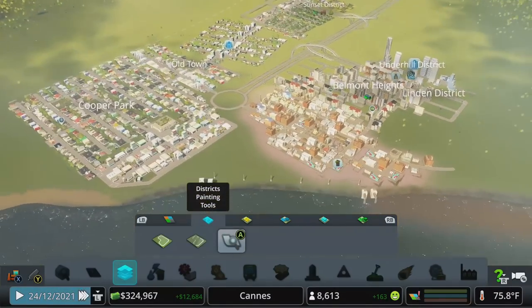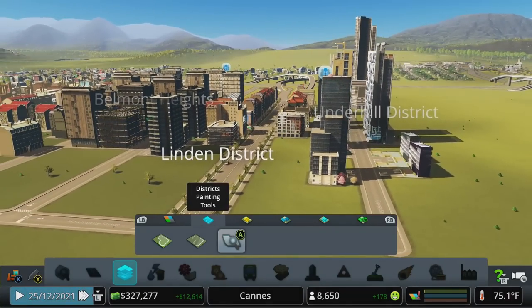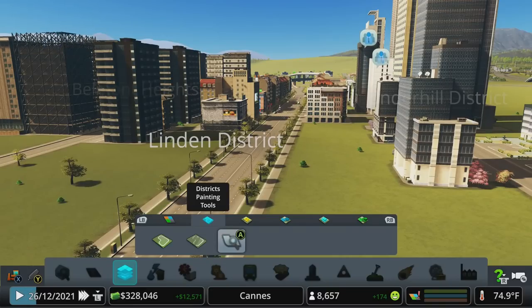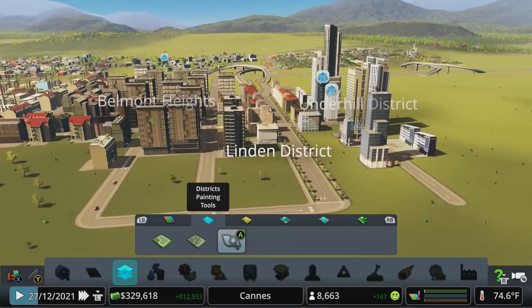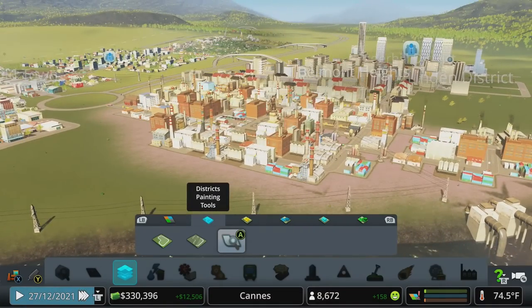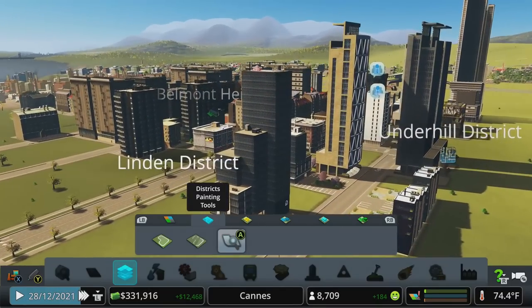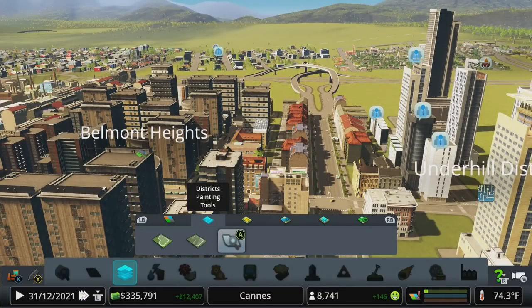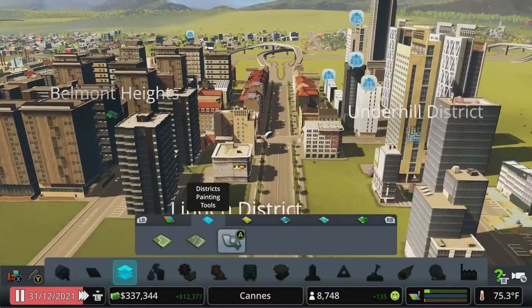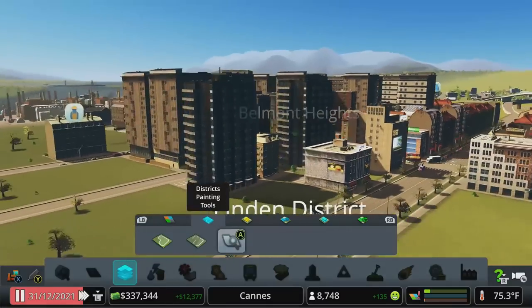We're not going for hyper-realism in this city — this is all about how-tos. If you want to see a more realistic city, my builds have gotten better through the various seasons of the Let's Plays, so check those out if you want more on the design side. This is just a quick tip I wanted to drop in reference to the new buildings we unlocked. Again, we've unlocked high-density residential, office, and commercial, and you can actually see the difference between zone types when you do themes — European versus North American and so on.